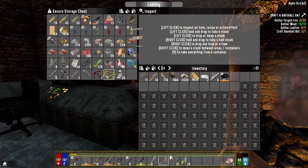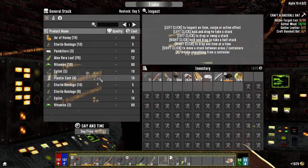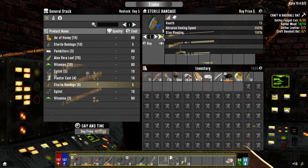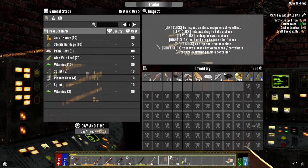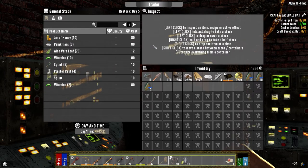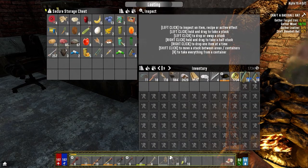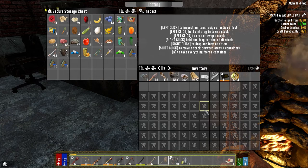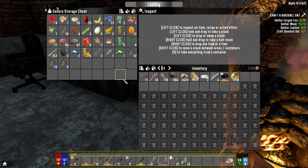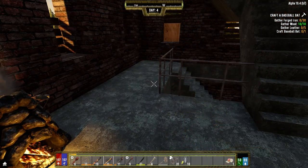We've got lots of bandages. Let's get our coin out. We've got two traders here — I'm going to buy all from both of you. I've got a feeling we're going to need them after horde night for the guards. Every time he restocks I should be picking them up.